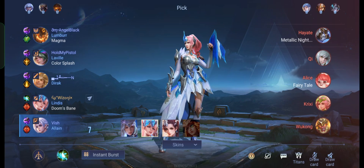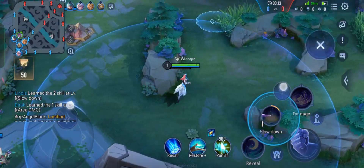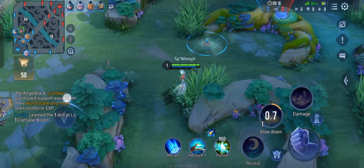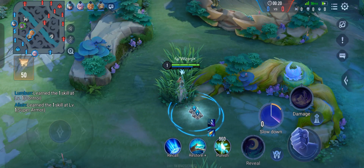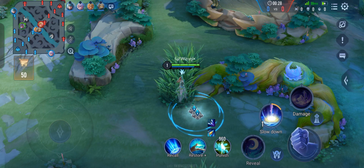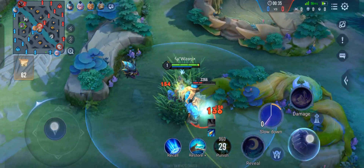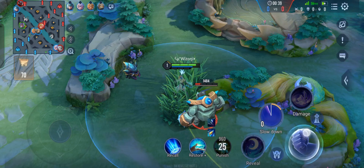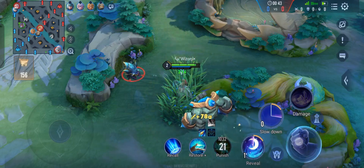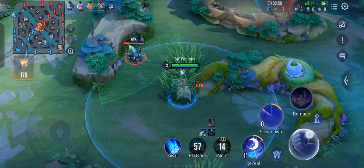I should probably include it in the title: 'featuring best support ever.' You'll know why I'm talking like this after the match. Starting off as Lindis, you always have to select your second ability as soon as you join the match. In 30 seconds when the blue buff spawns, you will be able to detonate three bombs at the same time, giving you a lot of boost in jungle speed in the early game. Lower the creep outside and then place the third bomb so all three explode together.